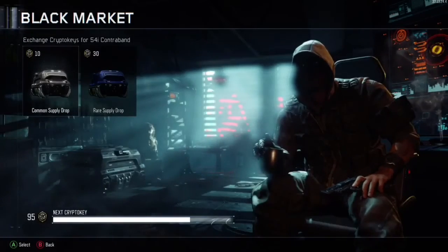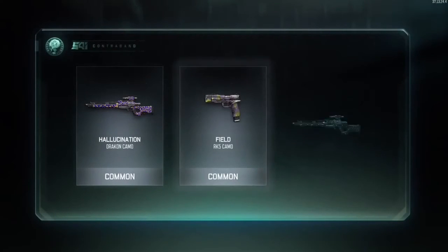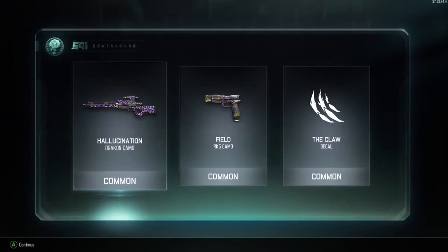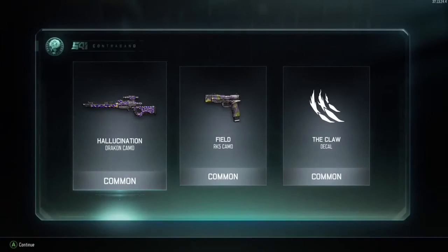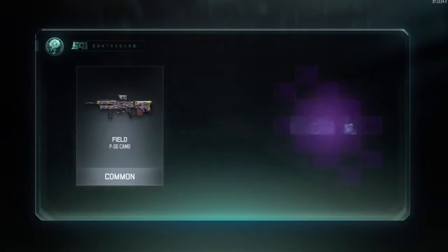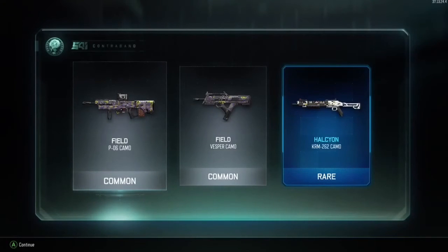The third supply drop — that camo on the sniper is really good, I like it, but it's a sniper so I don't really use it. And on the pistol the camo is alright — it's not the worst, it's not the best, it's like a middle. And then it's the same camo on the sniper again.